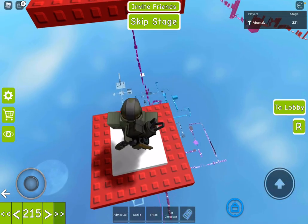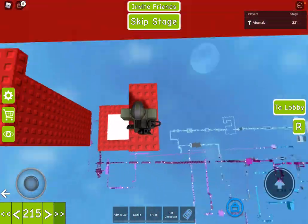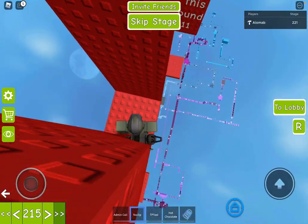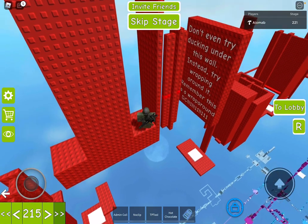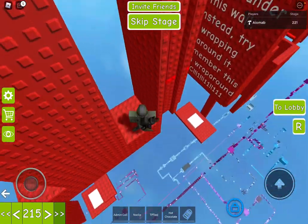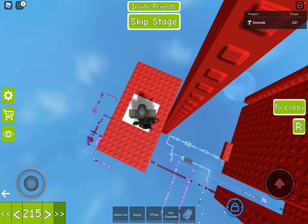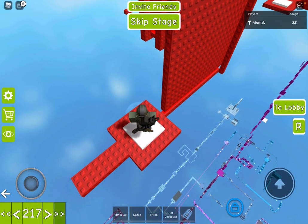And then this one right here — people don't really know how to do this jump. So I even had to shut down all the servers just to put that sign. What you're going to want to do is something like that, where you wrap around the wall.